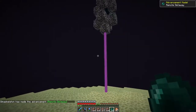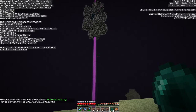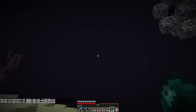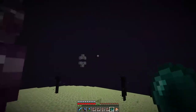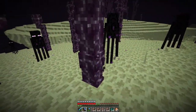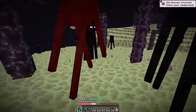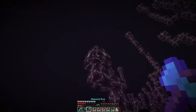Remote gateway. I'm going to try to remember these coordinates: negative 500, negative 600 and then 800. Just in case I lose it and we can't find any other portals back. And I'm already making Enderman mad — not even trying to look at them.